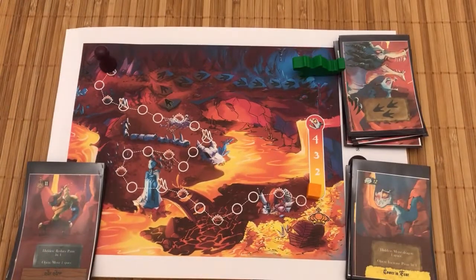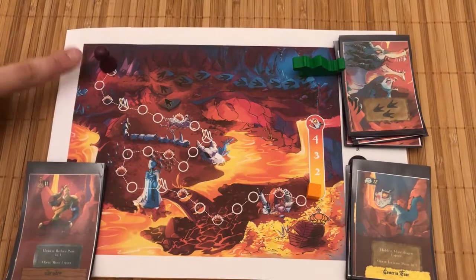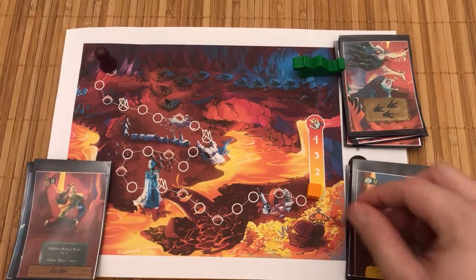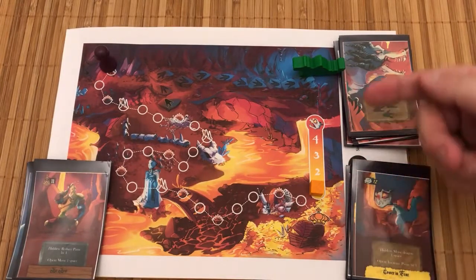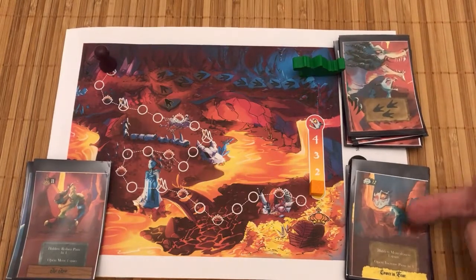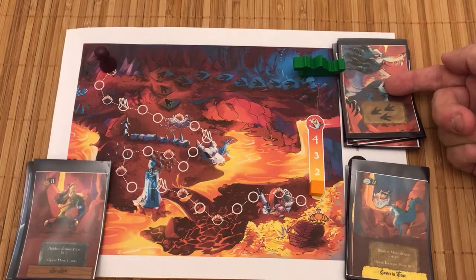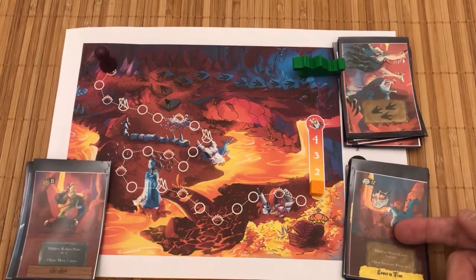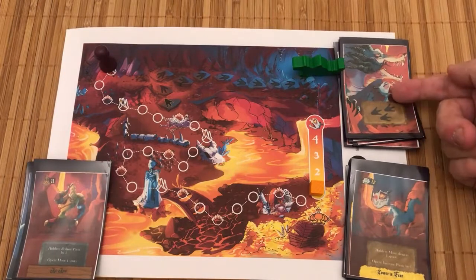We've got the two-player setup here. One person is playing as the knight with their deck of six cards, and one person is playing as the baby dragon, who will indirectly control Mama Dragon. Baby dragon has their six card deck, and Mama Dragon has her six card deck. I'm playing from this deck, and this deck helps me activate Mama Dragon.